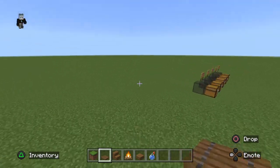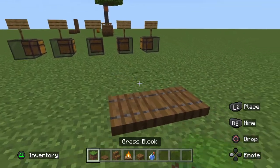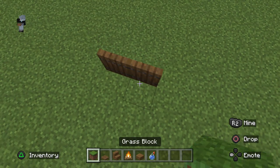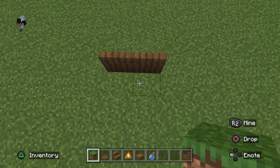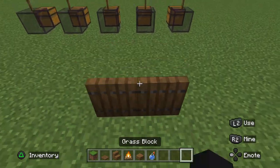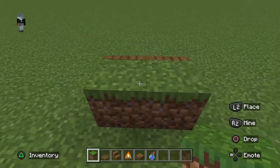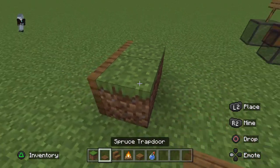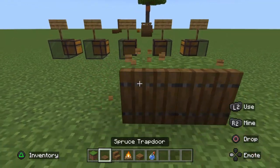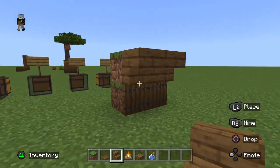Okay, so first what you're going to need to do — let me go over here. I'm going to want to get two spruce trapdoors, placing them right next to each other. Then you're going to want to place down two blocks of your choice and then build up like that.